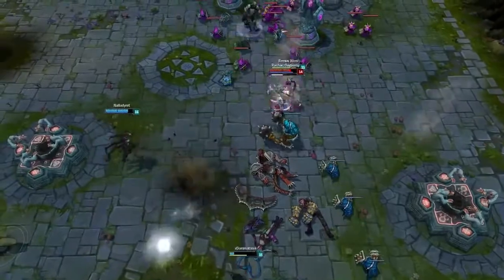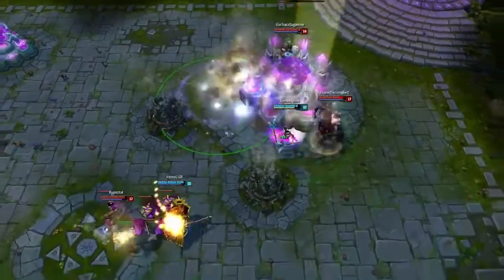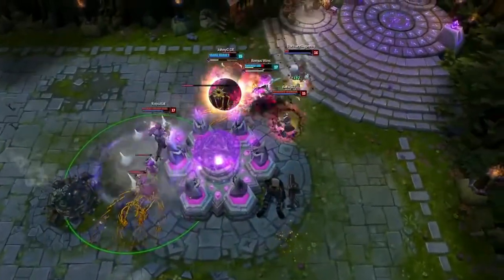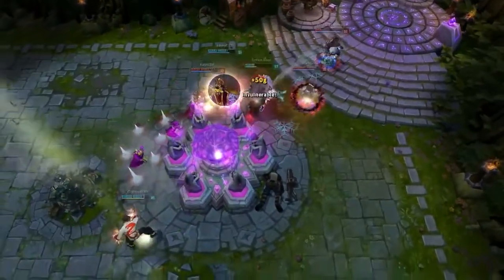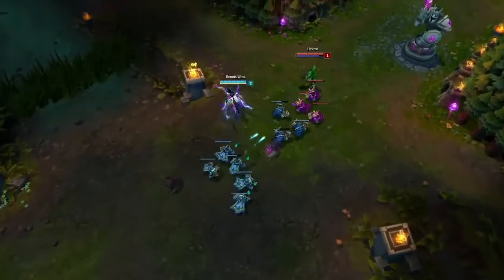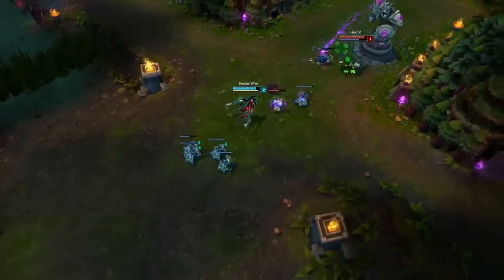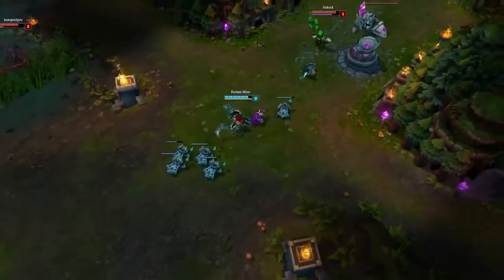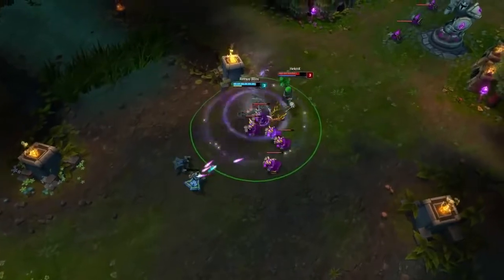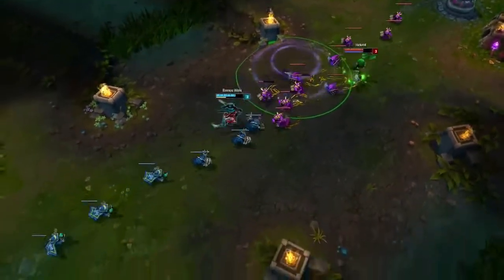One of the most important things you need to do is roam a lot. When you get level 6, if you have a good opportunity on bot or top just go ahead and get some kills. If you get fed early you're going to own, but you can also get fed in late game — that's what I like about Akali, you can get fed whenever you want. Also in late game, use Lich Bane on turrets and nexus inhibitors: just throw an E or a W, get a stack, and use it on your next auto attack.